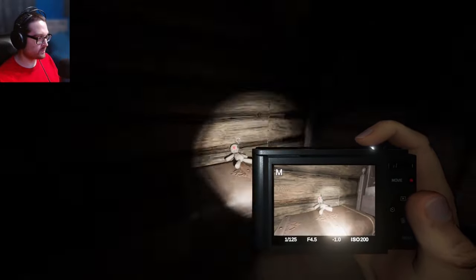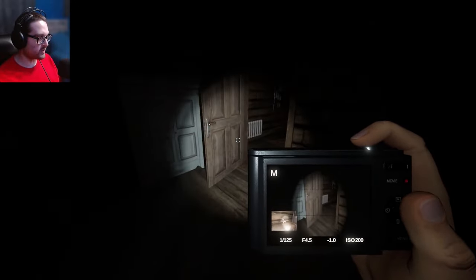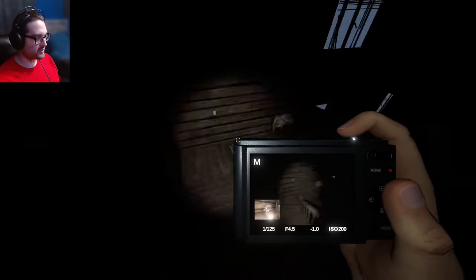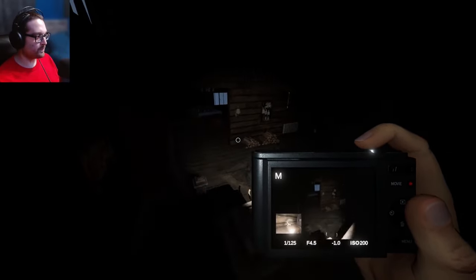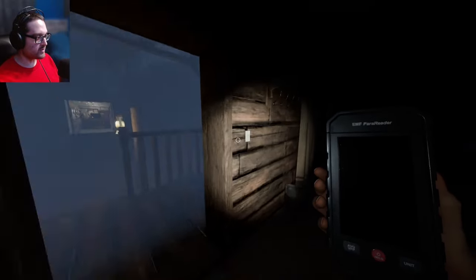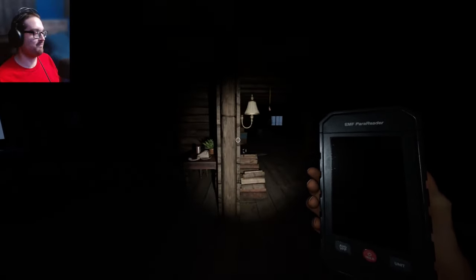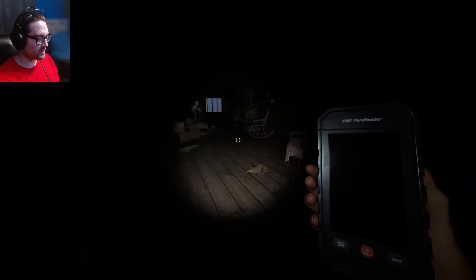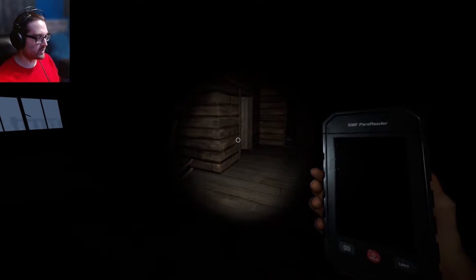Well, we found it. Not much of a helpful cursed item, but we already know where the ghost is anyway. After this crazy all-over-the-place beginning, I have the breaker on. Well, did you just turn it off? Turn the breaker on again. Then I'm gonna probably drop my stuff in this room and see about this ghost.